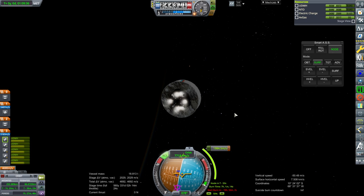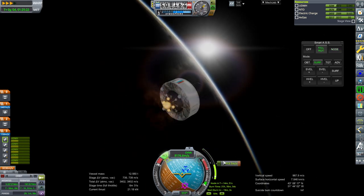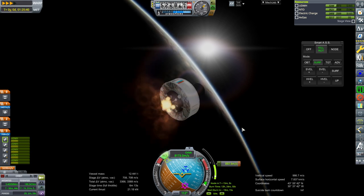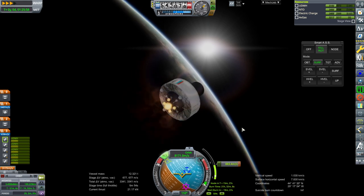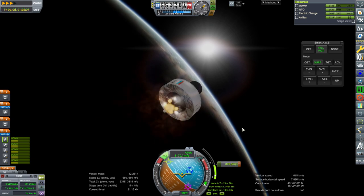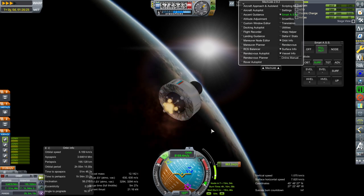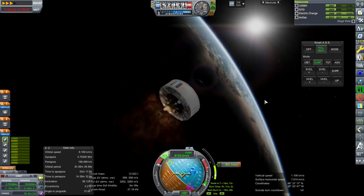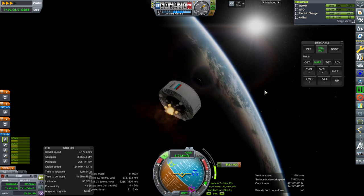Ignition. I'm no longer pointing at the node — I'm trying to manage this so that the periapsis doesn't go up too much, or down obviously, so just picking a tilt that works. I don't really need to correct inclination that much here — it's not efficient, though we're higher up now. It's a heck of a place to try and correct inclination. We'll wait until we're higher up. It's a crazy inclination to deal with.